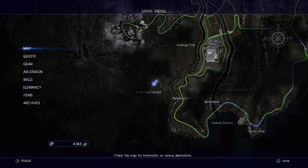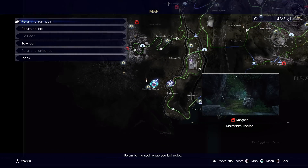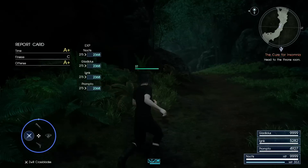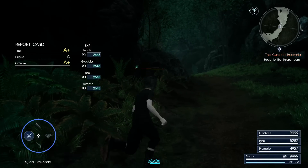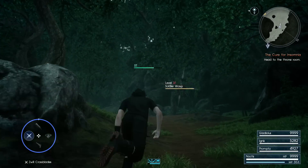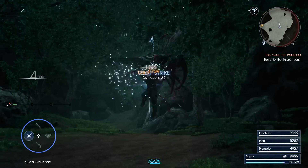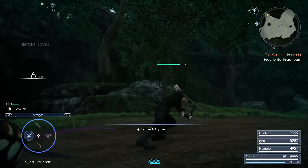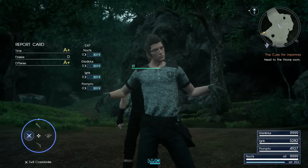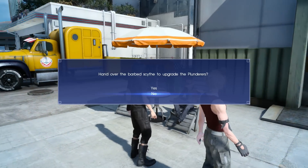The easiest place to find Soldier Wasps is Malmolain Thicket. This dungeon is southwest of the map. You can also get a Royal Arm from this dungeon, but what we're looking for are Soldier Wasps. Right near the entrance, after two enemies, you will start to see Soldier Wasps. It's a really common drop — I got mine from the very first Soldier Wasp I found. If you're unlucky, just keep going and killing them.